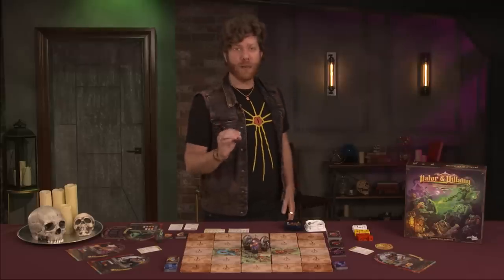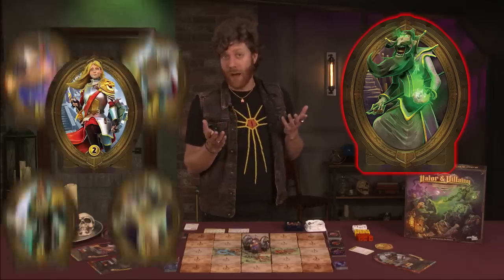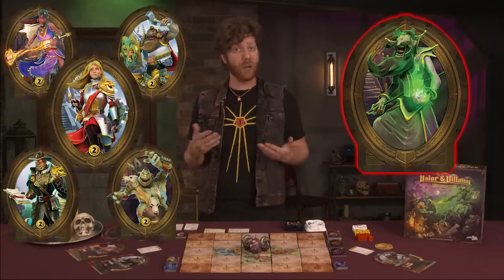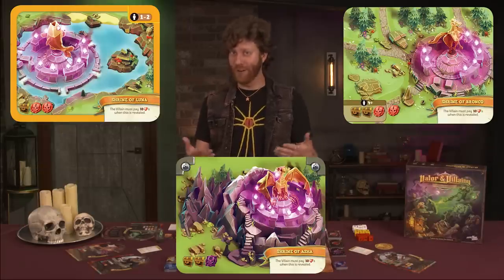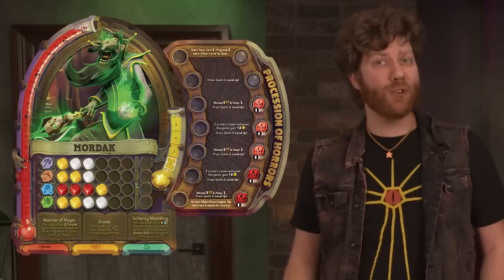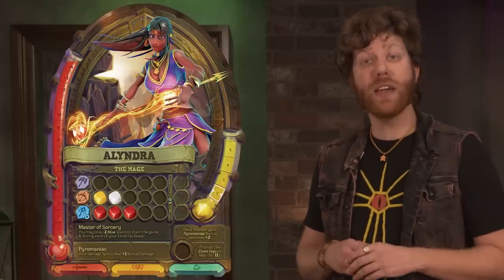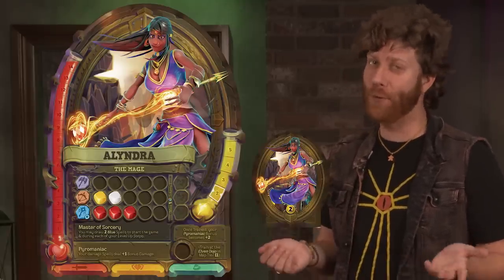This one versus many fantasy fray pits one evil villain versus one to five heroes. These two teams will duke it out over six rounds in which the heroes will try to locate three shrines hidden on the game map before the villain can obtain too much power and defeat them in a final battle. Setup begins with one player choosing to play Mordak, the villain of the game. The rest will each take a hero character sheet and the card from a hero team known as the Order Without Borders.